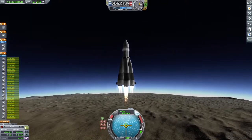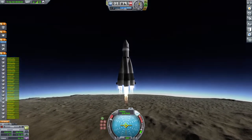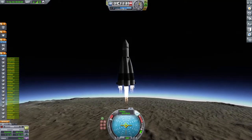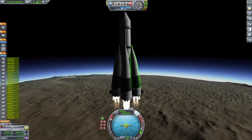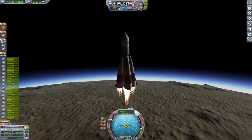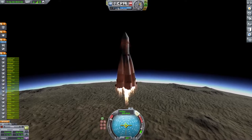I had lowered the thrust of those outer cores because the R7 was incredibly overbuilt. In fact, it was so overbuilt that it could lift this Sputnik satellite into an elliptical orbit that was highly inefficient and still have mountains of Delta-V left.